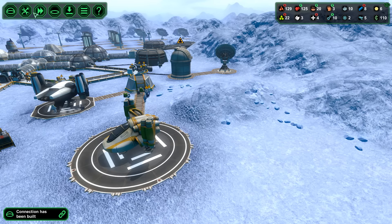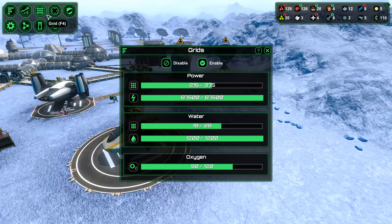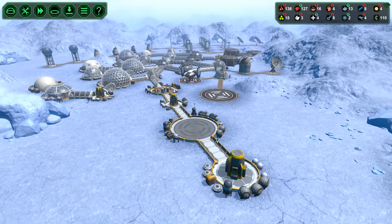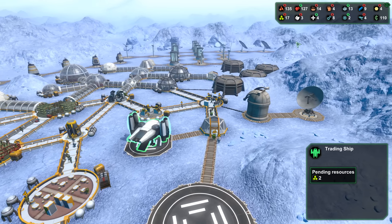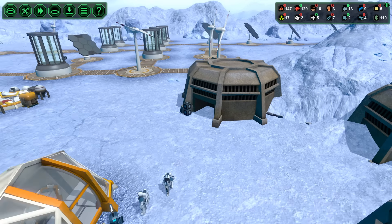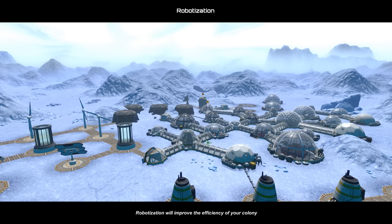One guard — okay, that's fine. Oxygen — well, we can house 30 more people, that wouldn't be a problem. But we're starting to grow like crazy now. Two more plastics and we're going to have yet another Drillabort — kind of strains on our colonists, but that's what you risk. Robotization reached! Robotization will improve the efficiency of your colony. Well, we did know that already.